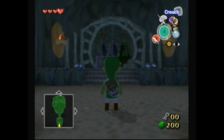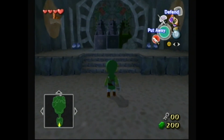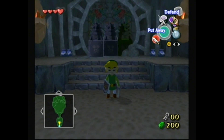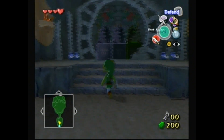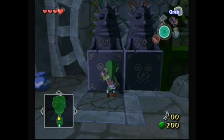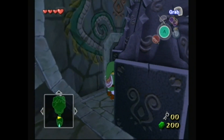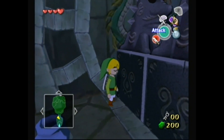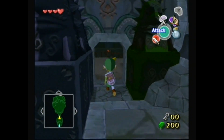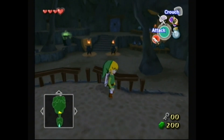Hello everyone, this is TalesFan109, and welcome back to Let's Play The Legend of Zelda Wind Waker. In the last video, we went to Dragon Roost Island with an extra heart container, and made our way into Dragon Roost Cavern to help out with Valoo business so we can get Din's Pearl from Prince Komali. Now this is our first true dungeon experience of the game, so let's get down to it.